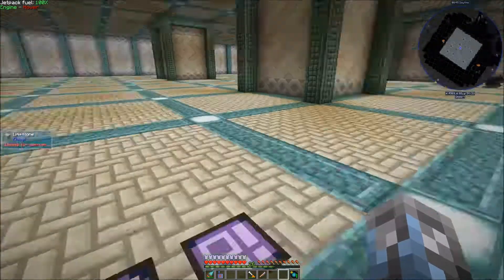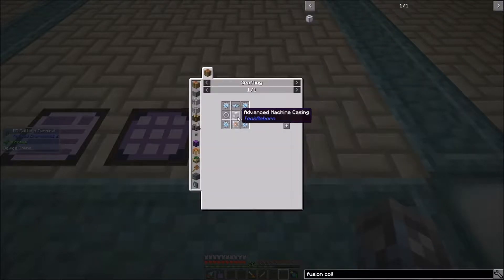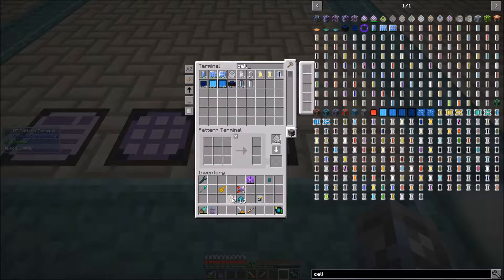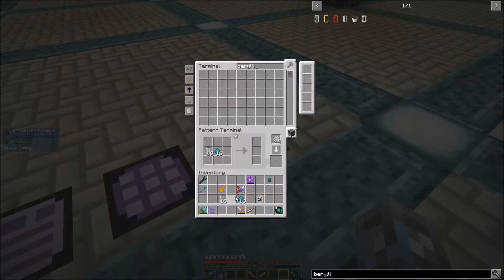All right, ladies and gentlemen, we are back and one of the next things I'm going to need — basically we're working on crafting the fusion coils. I've already got advanced machine casings on autocraft. The energy flow circuits aren't a problem, I can go ahead and make those. These neutron reflectors are what I need, and they need a beryllium cell each. That is 16 empty cells plus 16 ender pearl dust makes all of these, so we'll go ahead and craft up a bunch of those. We'll tell this pattern terminal that 16 of these and 16 of these equals one of these.